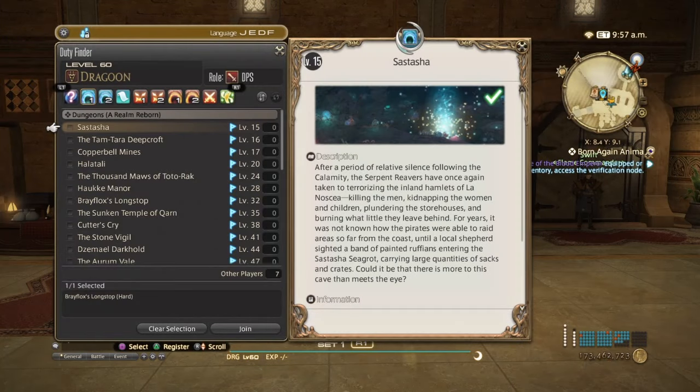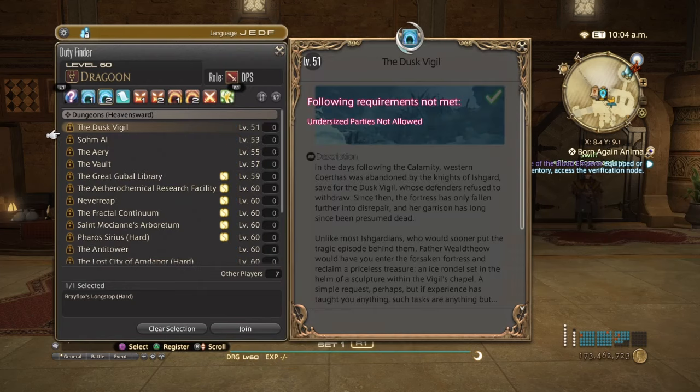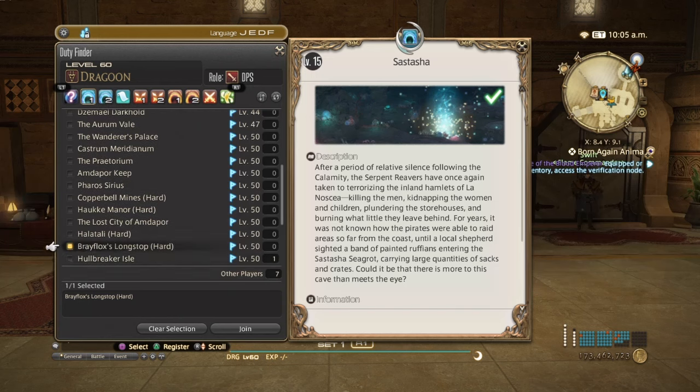First, you want to go into Duty Finder and go up to this little gear icon up here. You want to select Undersized Party, which allows you to do it at your own level so you don't get synced down to that dungeon's level, and you can do it with any amount of party members. After you click that, hit confirm, then go over to the dungeon select and hit BraeFlox Longstop Hard Mode.